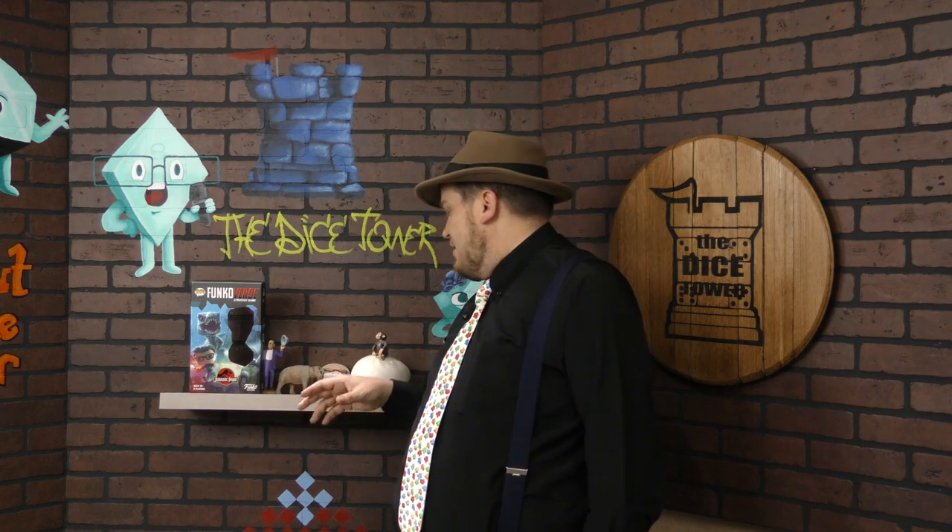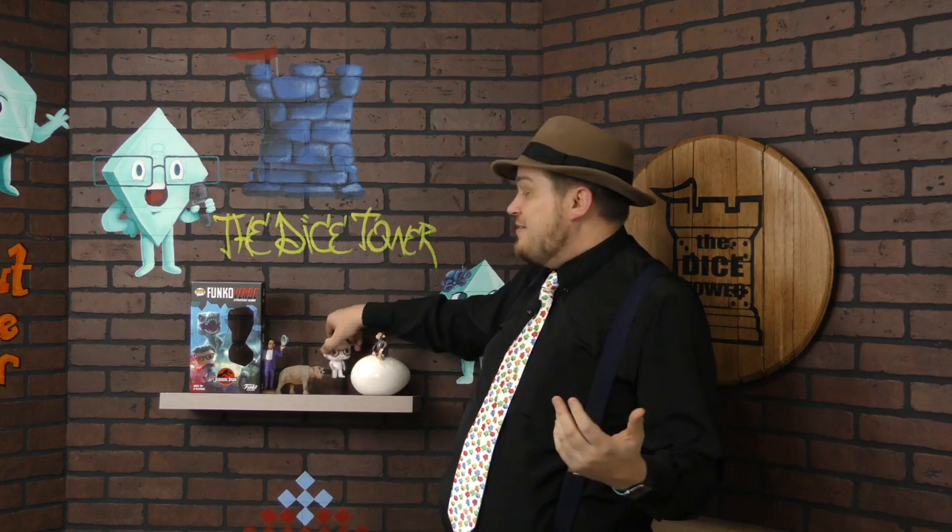The dinosaur is kind of out of proportion with the other characters, but Funko Pop characters have never been about proportions anyway, so I think I'm just being weird. A fun addition. Like I said, this is the two-player version. There is the four-box version which has the Raptor and the other scientists in it, and you can check out my video for that. Until next time, I'm Tom Vassell, and you've been watching The Dice Tower.